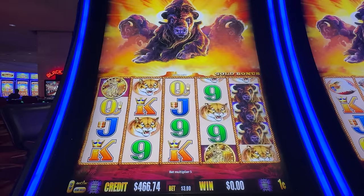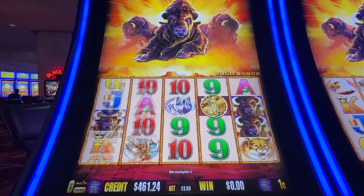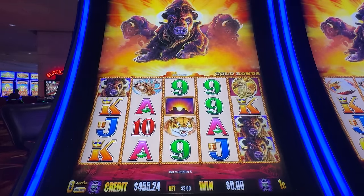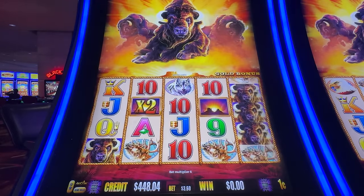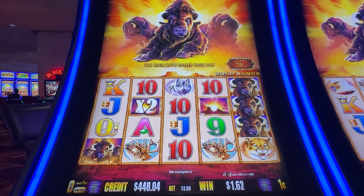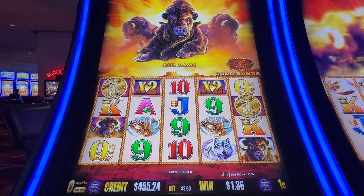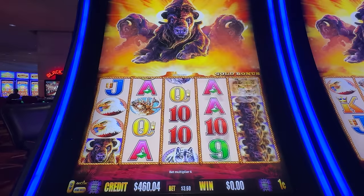Alright, $10 there — perfectly fine with a bonus on $3. Three bonuses. Let's see if we can get a fourth. Go back to max bet — today is max bet day. Where is that middle buffalo? Or the sunset. We just missed it again. It's alright — the multipliers are showing up and so are the buffalo.